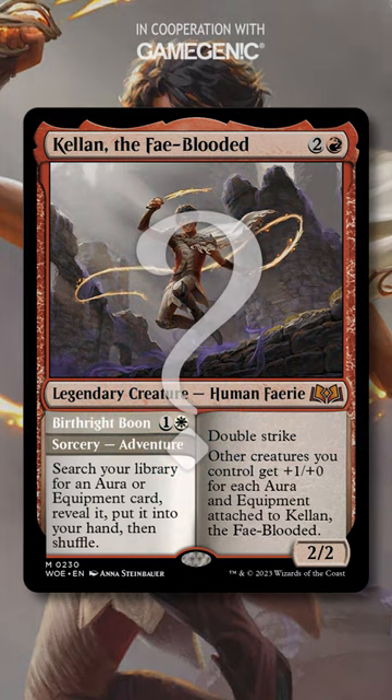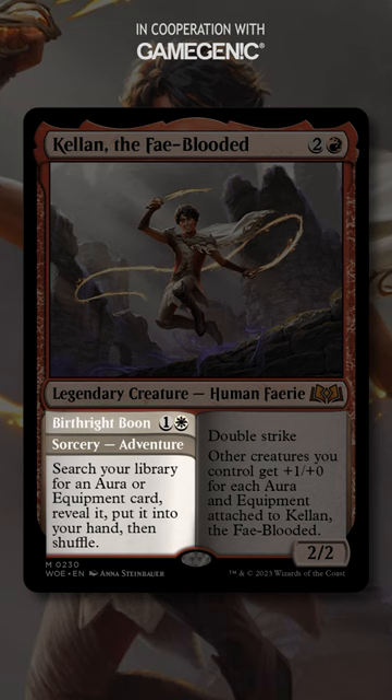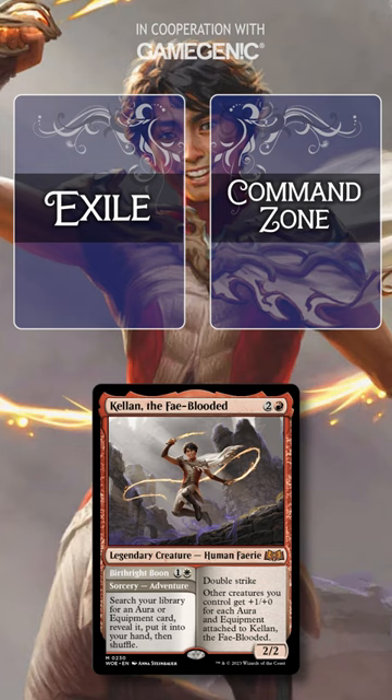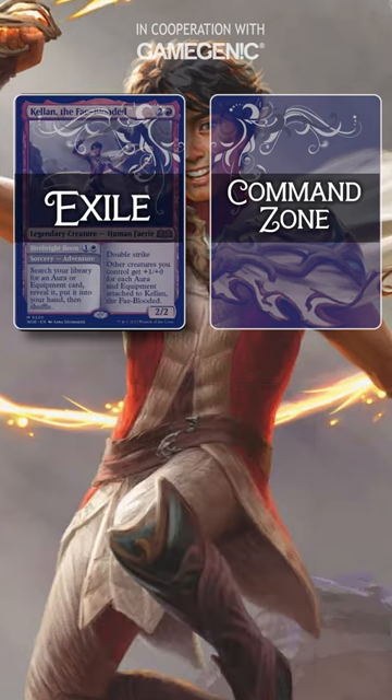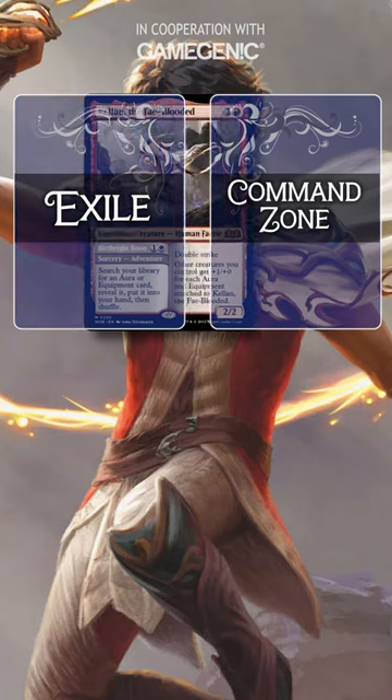Just like other adventure cards, when you cast Birthright Boon from the command zone, you'll pay any applicable commander tax and you'll add the spell to the stack. When it resolves, you'll have a choice to make: it goes to exile, and you can either leave it there on an adventure or send it back to the command zone.